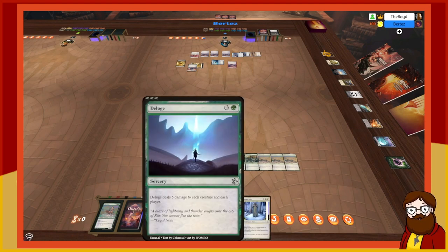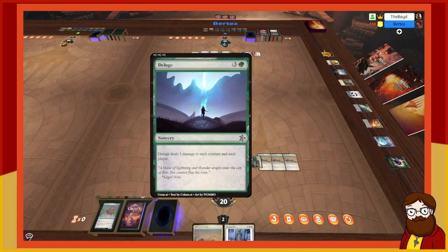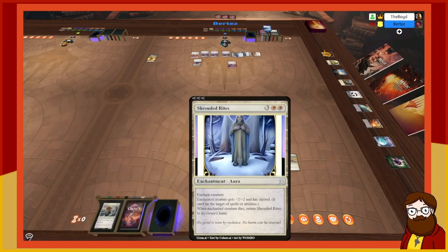In my second main I'm going to play Deluge — a four-mana green sorcery that deals five damage to each creature and each player. Everything dies. I can't regenerate. I'll take five damage going down to 15. You go down to 17. I pass.